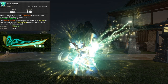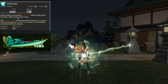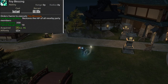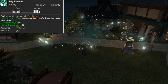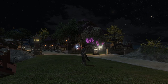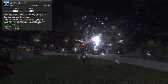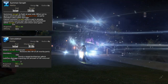Let's talk about the Fey Gauge. When we use an Aetherflow ability such as Lustrate, Indom, or Excogitation, we gain 10 Fey Gauge. At level 76 we can command our Fairy to use Fey Blessing, a nice AoE heal around the Fairy themselves. This costs 10 Fey Gauge and has a 1-minute cooldown. Finally, at level 80 we can summon Seraph, an upgraded Fairy with access to our most powerful ability, Consolation. This works similarly to Fey Blessing but also applies shields on top of the heal.